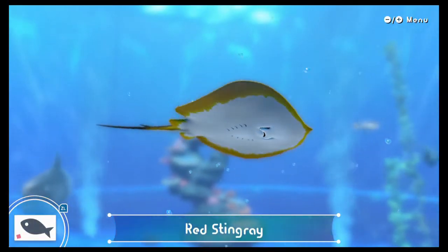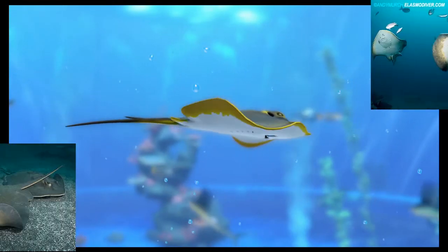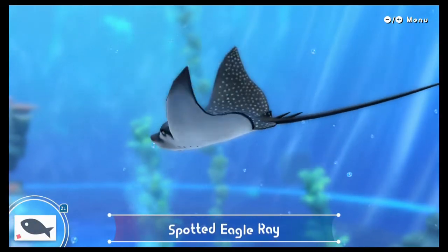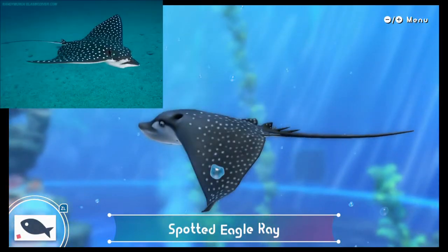The Red Stingray — I'm not too familiar with this specific species, but based on photos I found, this too is pretty accurate, even though it looks more orange or yellow than red. The Spotted Eagle Ray — this one is bang on, very accurate. When I played the game, I was able to identify this immediately.